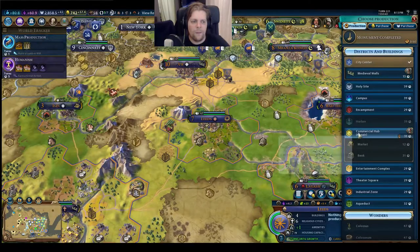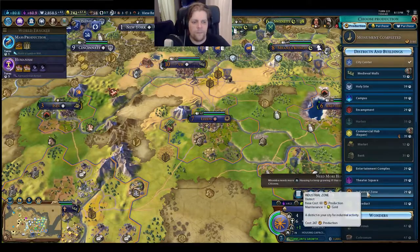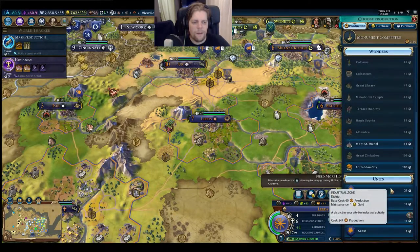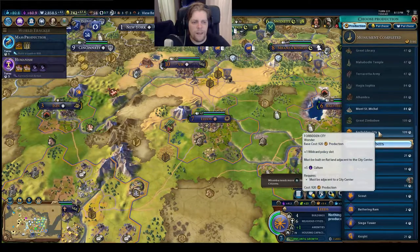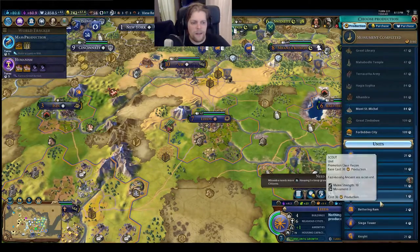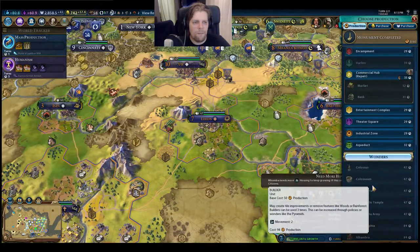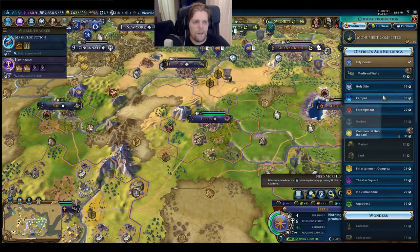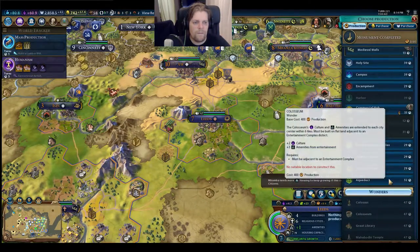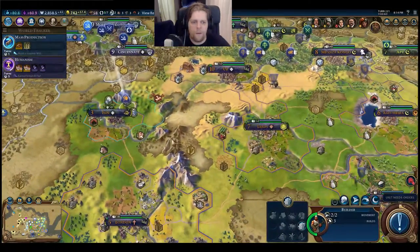The commercial hub is pretty damaged - that's not a good thing. However, the Forbidden City would be great - another wildcard policy slot. I don't have the resources to build it yet, that takes 29 turns. Let's repair this first, it takes an awful lot of time.